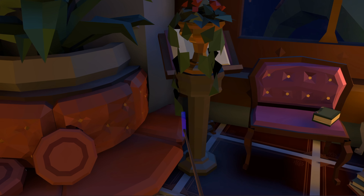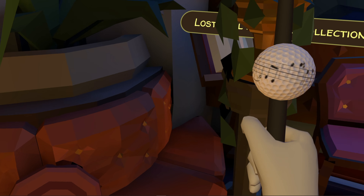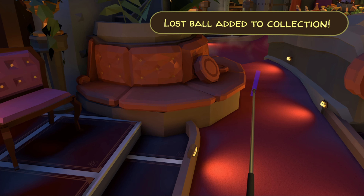Now we're going to head over to hole number nine. Pass the organ on the left and go between the two pillars and you'll see ball number nine.